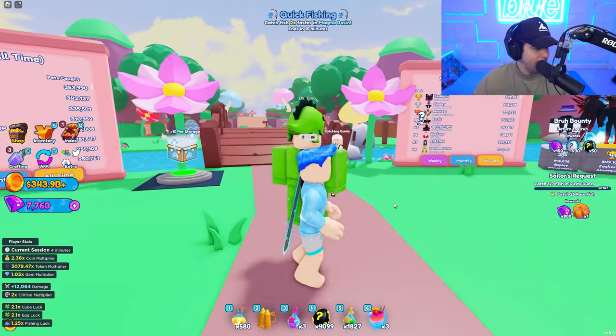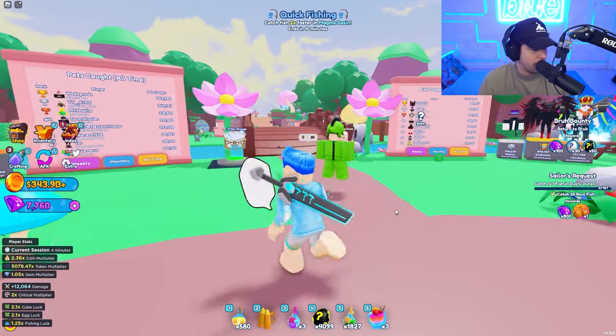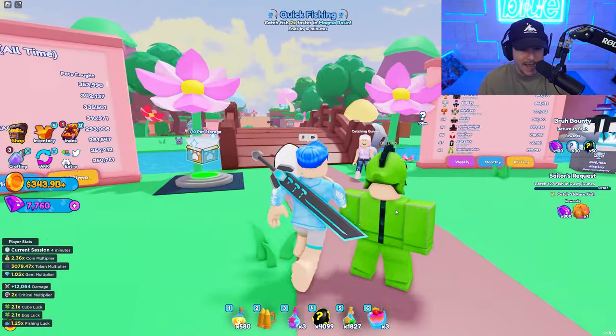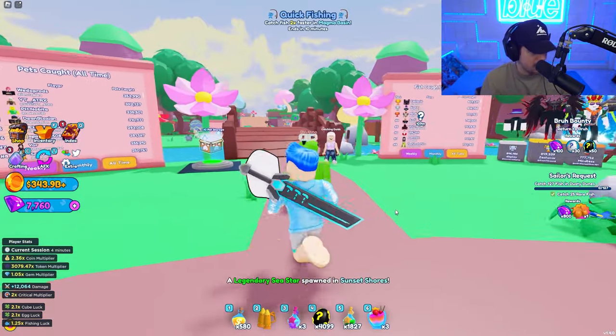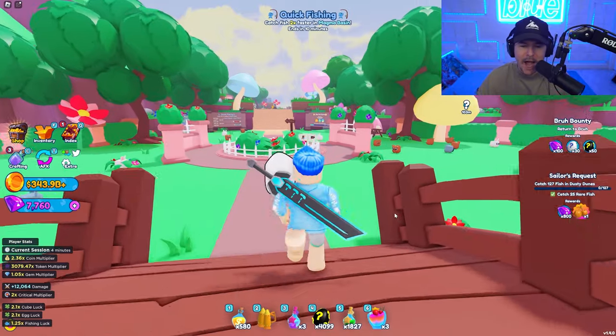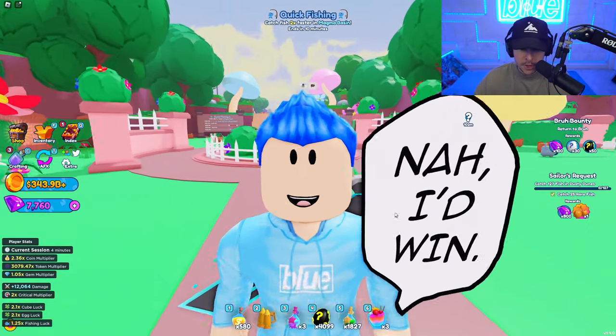We're going to find the eight hidden eggs around the world. There's also an Easter event pass that we're going to take a look at. You can level up the pass with chocolate eggs and earn tons of rewards — and there's much, much more. So we're going to check all that out and dive right in on RussoPlays.